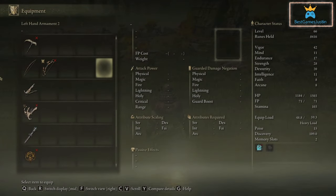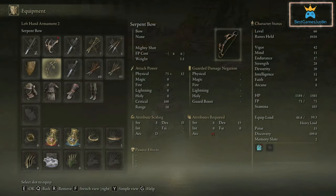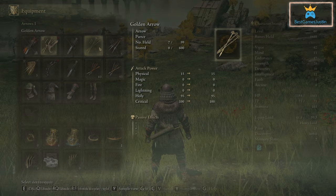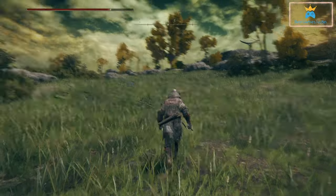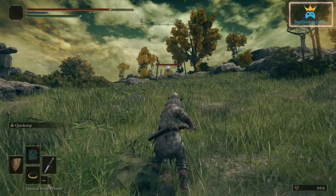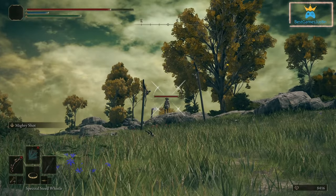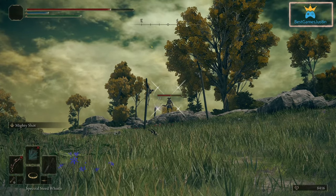We have another bow here - this serpent bow. Let's try and use this with the golden arrows that we have. Locking onto the target and selecting the bow here. And again this works.